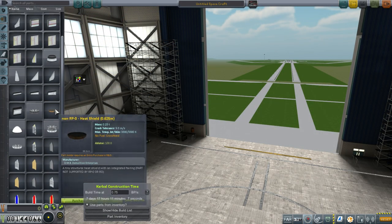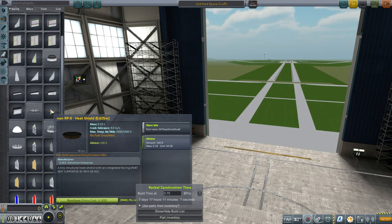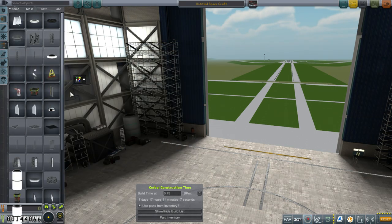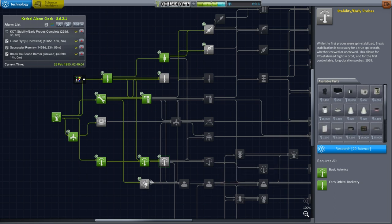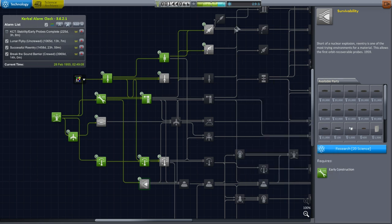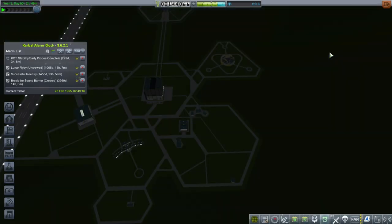Let's see what I can do in the VAB. We do have a very small non-RP0 heat shield — that's not great. I'd like an RP0 heat shield. Let me take a look at the tech tree to see when we get those. I've already spent on flight planning, so I've unlocked Mission Control. Stability and early probes — no heat shields there. Survivability is where we have heat shields. We have enough science, and we're already researching it, so let's move it up.